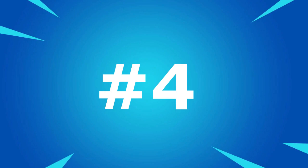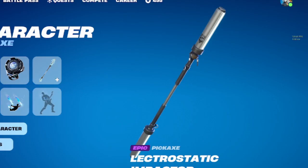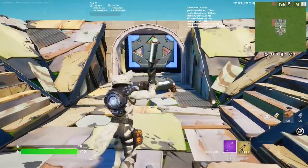Coming in at our number 4 spot, we have this combo with the Signal Jammer, the Electrostatic Impactor, and of course all the other things including the Glider, Contrail, and Wrap. Here's the in-game look again.